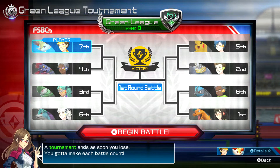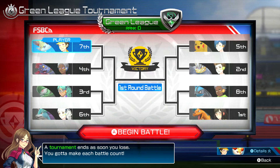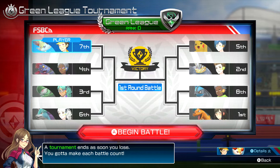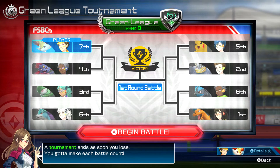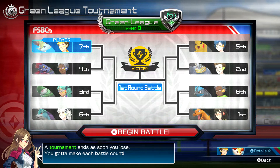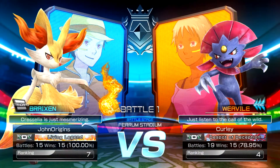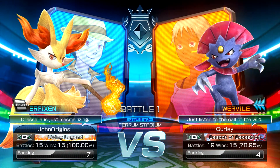So we'll be facing rank four with Weevil first. It's that lady with Charizard. Okay, big variety here. Everyone's got a different Pokemon. First battle against rank four with their Weevil. It's Curly. Hello Curly, nice to meet you.